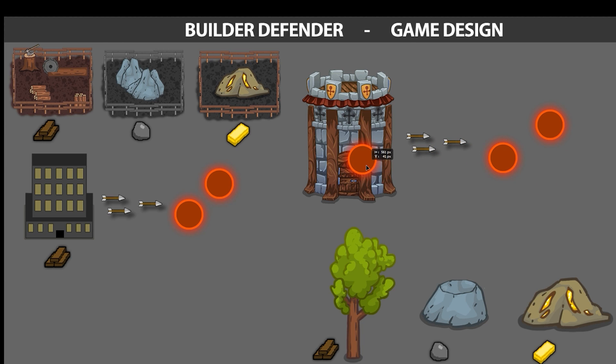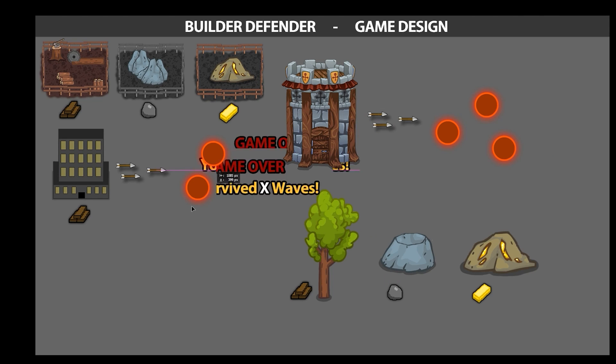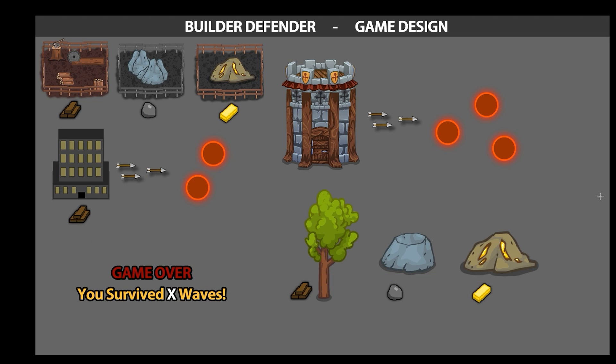The resources are placed on the map as resource nodes and the gatherer buildings must be placed near them. There will be enemies which attack the buildings. The attack is very simple — they move towards a building and explode when they touch it. The AI will also be simple; they will target the HQ or the closest building within range. The enemies will spawn in waves and keep spawning with an ever increasing difficulty for as long as the player can last. At the end we have a game over screen showing how many waves the player survived.